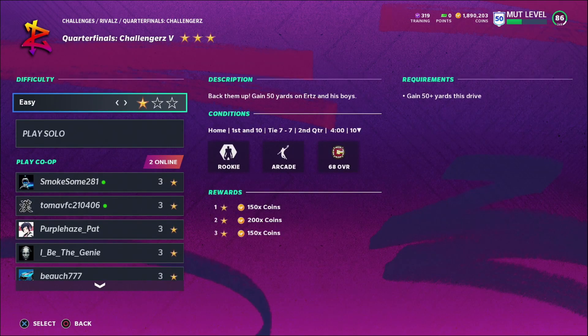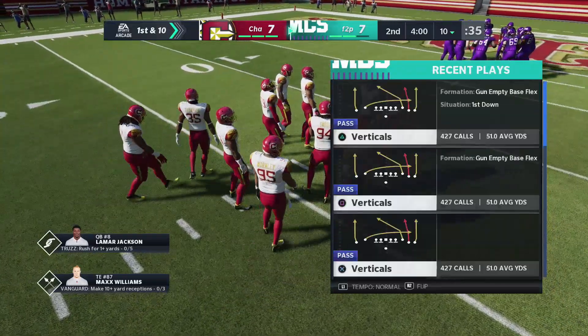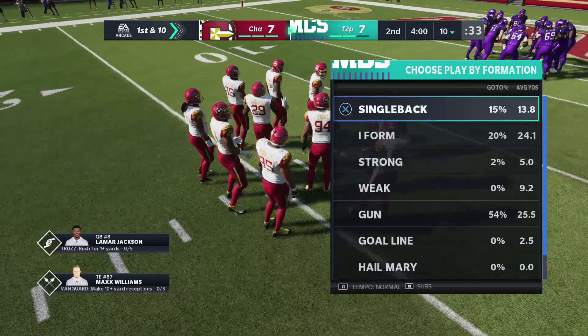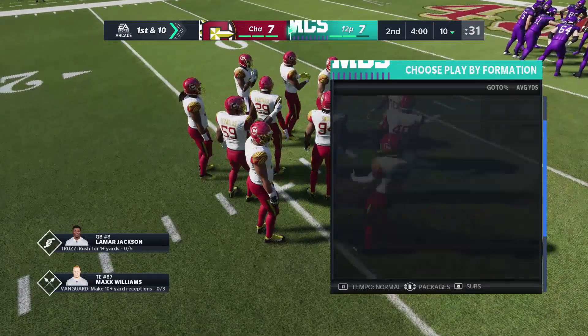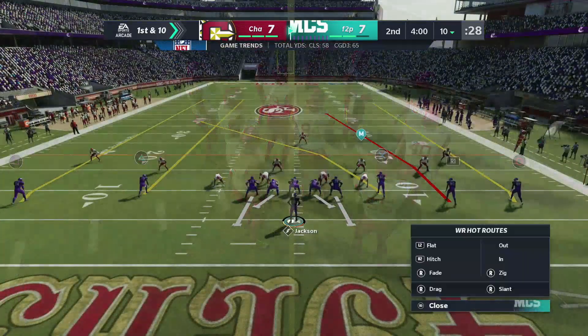It's Challengers 5. All you need to do is gain 50 plus yards this drive, and you start off on your own 10 yard line. My favorite play to gain 50 plus yards is in Gun Empty Base Flex, and then 4 Verticals. I'm in the Raiders playbook, and I just streak Triangle.